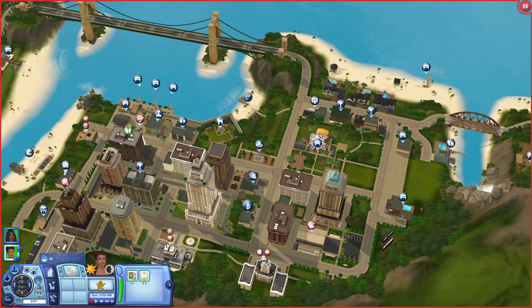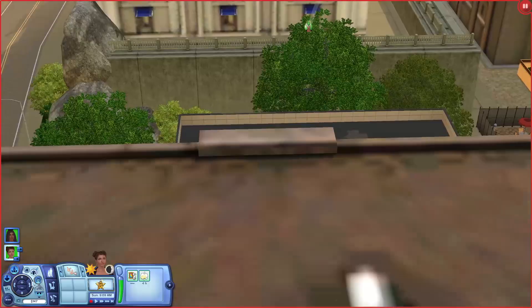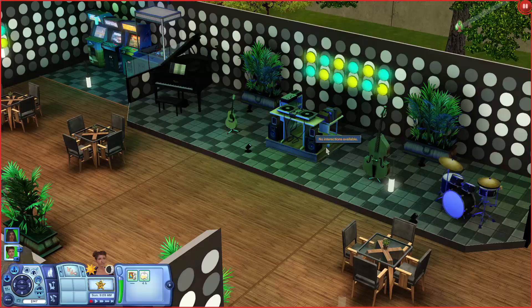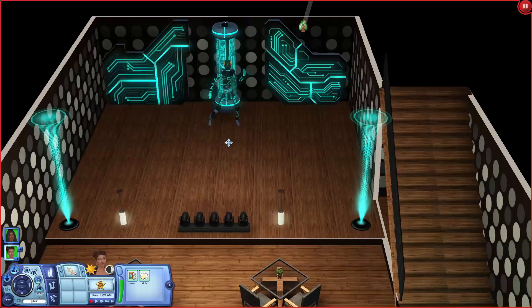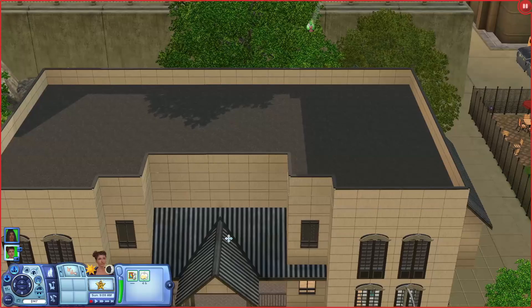Since we've already seen the coffee shops, I really want to look at one of the clubs and lounges. This is the Techno Wave Lounge. This would be a very good date night place - there's a DJ booth, little games, karaoke, and if we go down even more there is a performance stage so your sims can watch Showtime performances and boo them or throw apples.